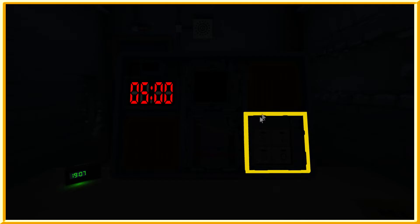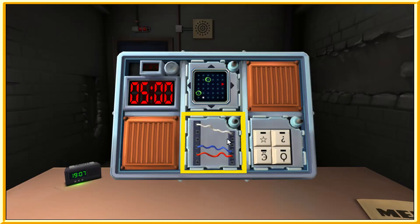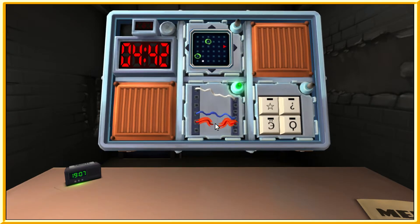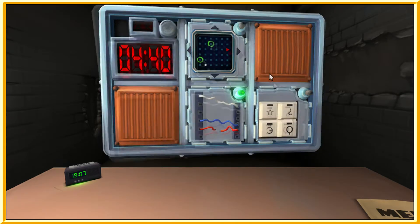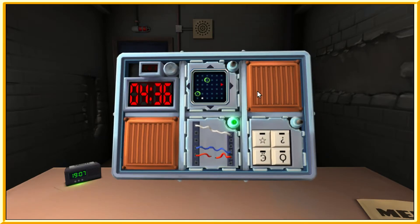Wires — we have three wires. Are there red wires? There's one red wire. Is the last wire white? The first wire is white, the last wire is red. There's one blue wire — cut the last wire. That was correct. What else? Is it the button? There's no button.